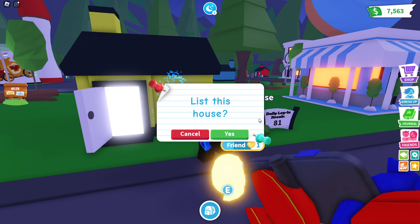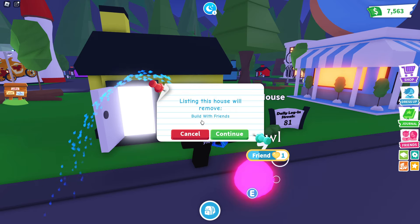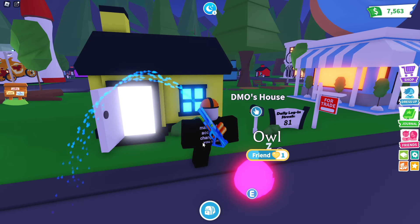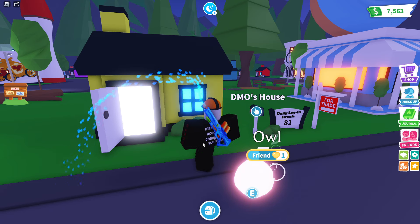I'm gonna click 'List for Trade' and then click 'List This House.' This listing will remove the Build With Friends — I'll click Continue. I've enlisted the help of my alt account that I usually use for grinding out my pets, so I'm going to get my alt over here.